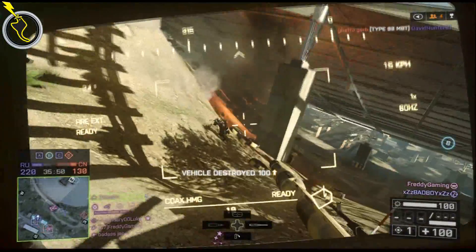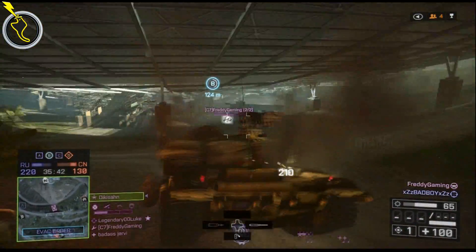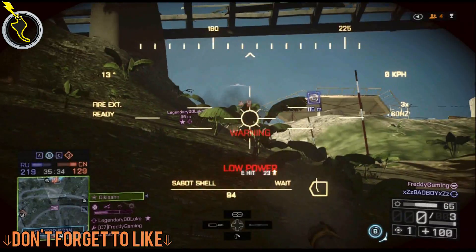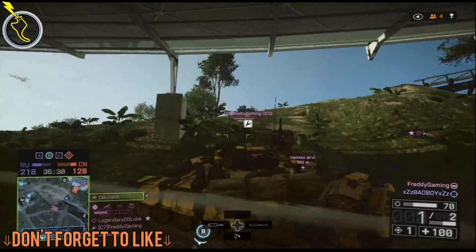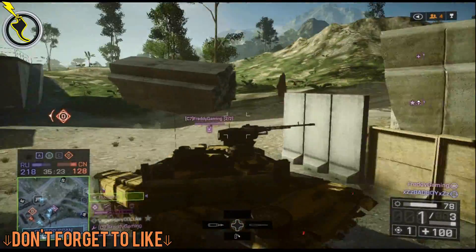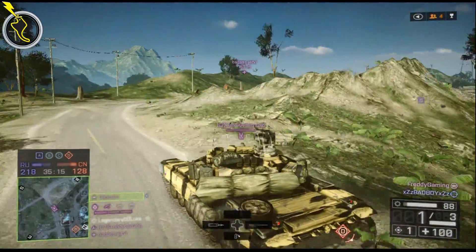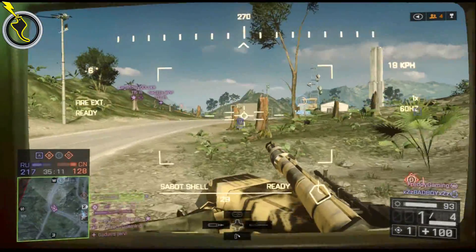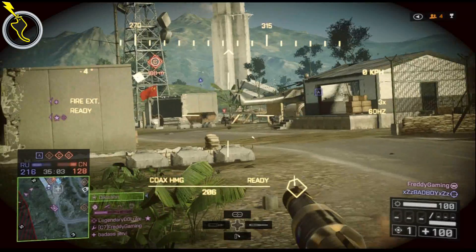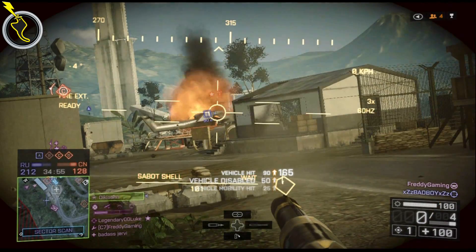We're about nine minutes in, so let's get into vehicle tweaks quickly. They reduced the total amount of missiles carried by the mobile anti-aircraft vehicles from 6 to 4, so you don't have as many missiles with the MAA. They also reduced the velocity of the 20mm cannon from 1200 meters per second to 800 meters per second — making the velocity the same as the 30mm, which I guess is fine. They also reduced the physical impact of all anti-aircraft missiles to prevent helicopters from flipping uncontrollably when hit — though damage values were not changed.